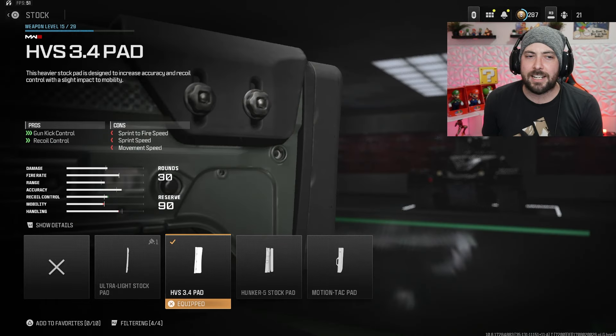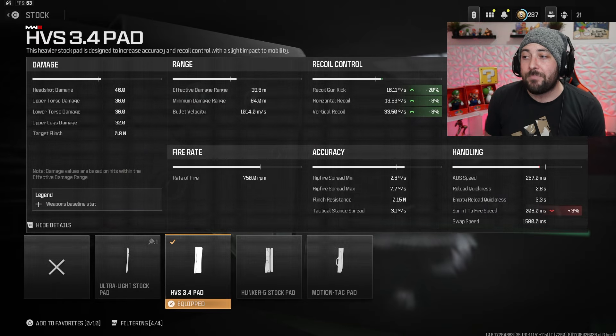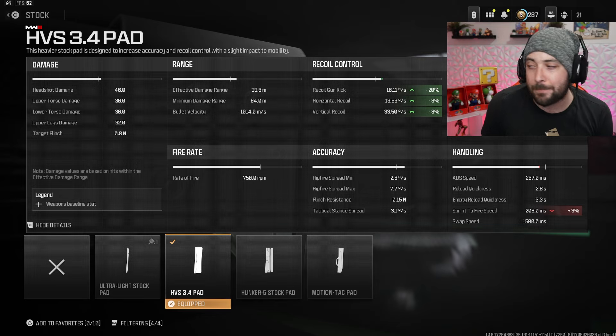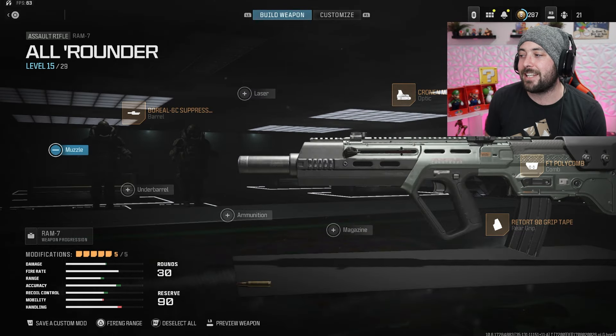For the stock — because I didn't feel like moving my face — this is it right here: the HVS 3.4 Pad. This one's great because you're getting gun kick control at 20%, vertical and horizontal recoil both at 8%, and it's only taking away 3% Sprint to Fire with no ADS loss. It's actually really nice to run, so I recommend that for sure.